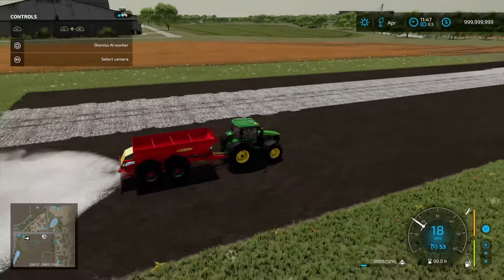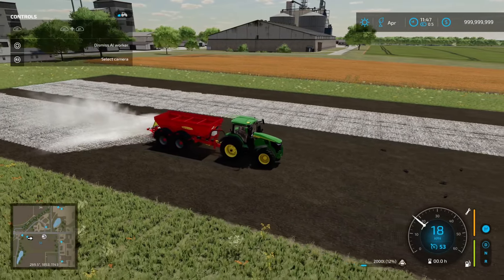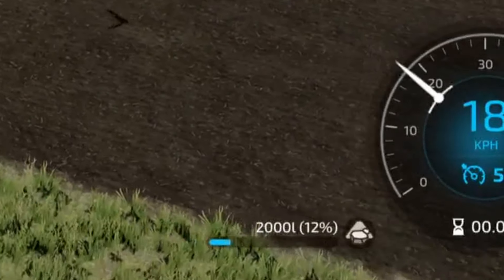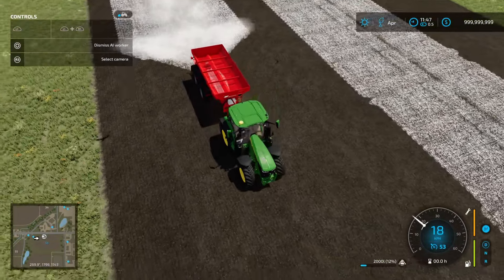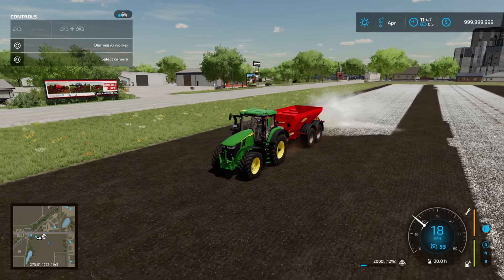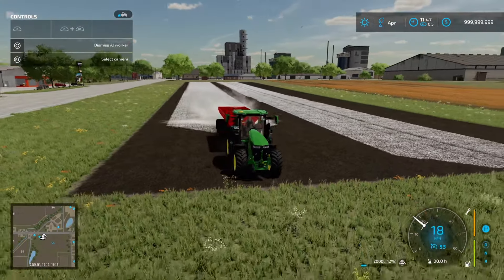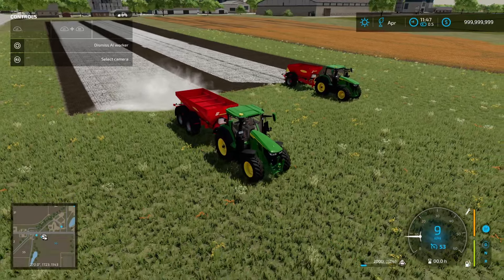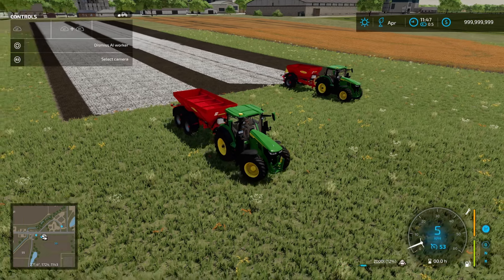This time we're going to hire the worker. With the worker hired, you'll notice the lime is not reducing in our capacity. That means we've got the helper buy function turned on — the worker is automatically purchasing the lime for us as we go. Because we've got such a large bank balance, if the balance was much smaller you would see that money decrease alongside the worker costs. I'll let these guys do their thing and we'll come back once they've finished liming the field.